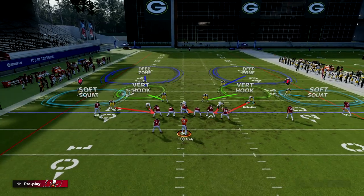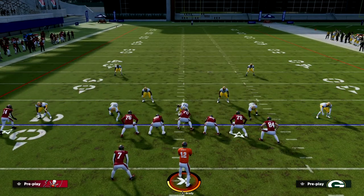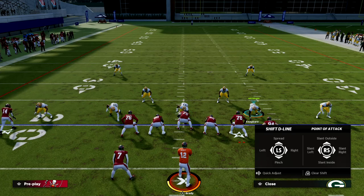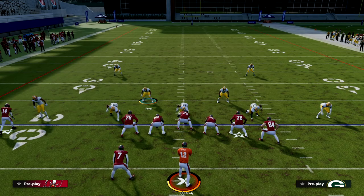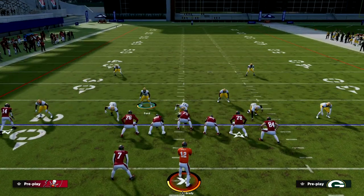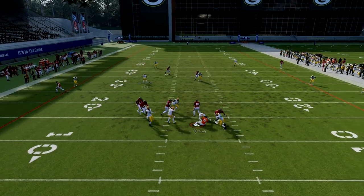Here's the setup. You want to be base aligned, and then what you want to do is go ahead and crash your line down a couple of times. By crashing your line down a couple of times, if you stand about right here, you're going to get double edge pressure at the quarterback.